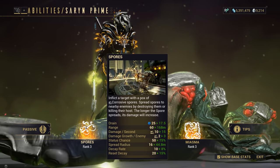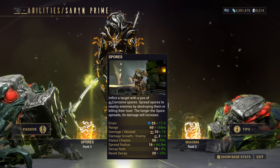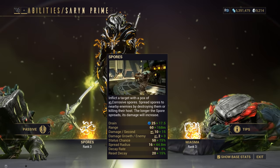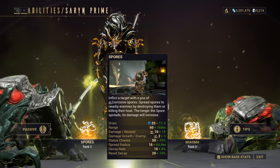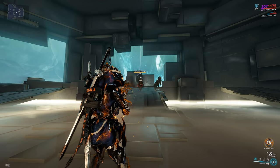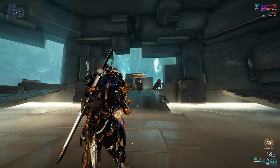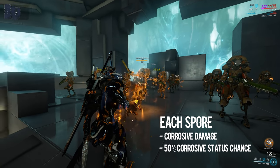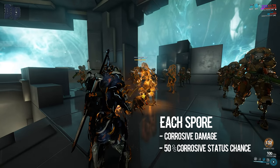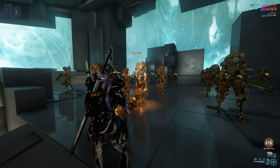The 1 of Saryn is Spores — inflict a target with a pox of corrosive spores, spread spores to nearby enemies by destroying them or killing their host. The longer the spore spreads, its damage will increase. Saryn infects an enemy target within 60 meters with 3 virulent spores for an unlimited duration. Each individual spore inflicts corrosive damage per second with a 50% corrosive status chance, lasting until the spores themselves or the infected enemy is destroyed.